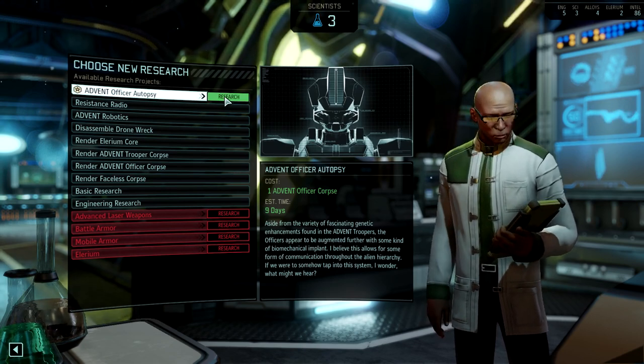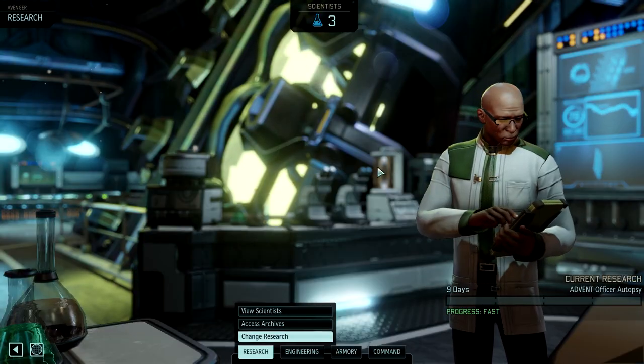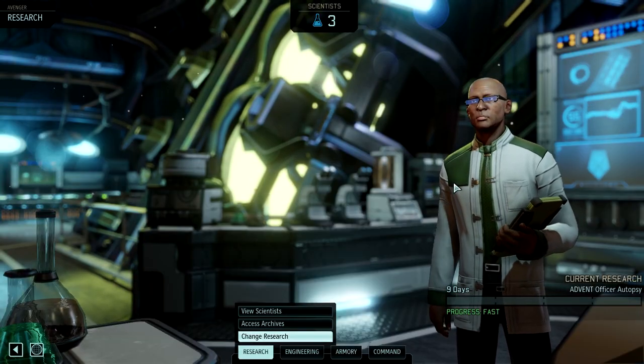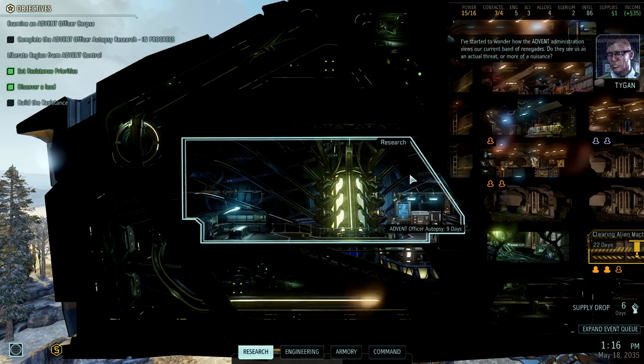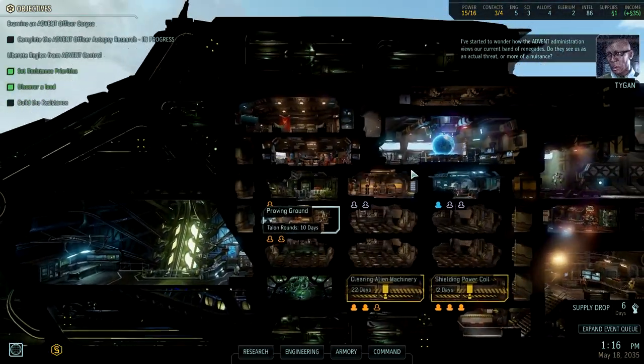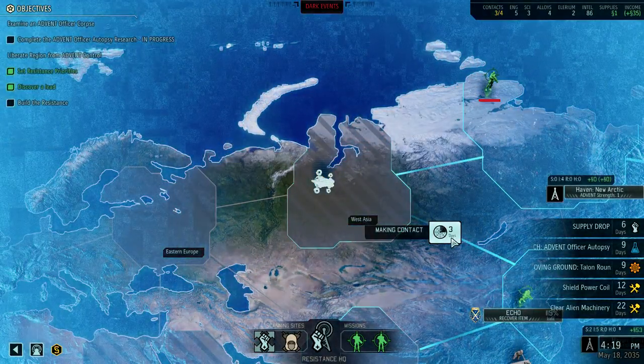I think we just do the Officer Autopsy now, guys. It's nine days. That should go relatively quickly. Six days till a supply drop — we should have this territory before that.